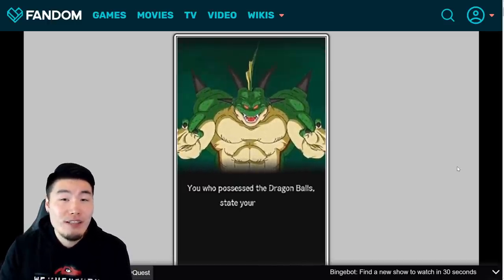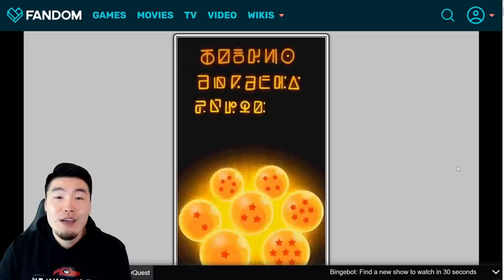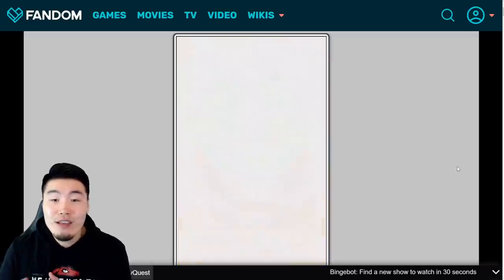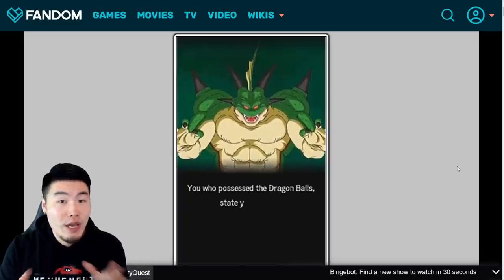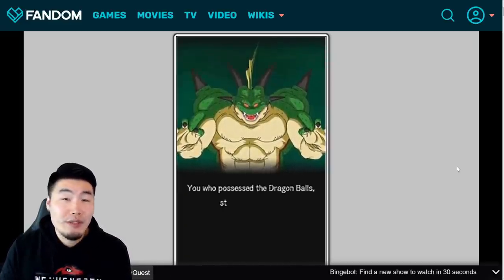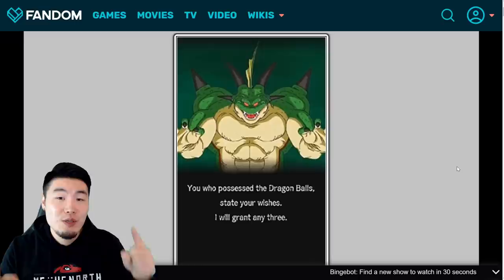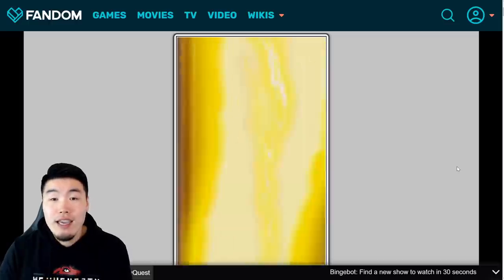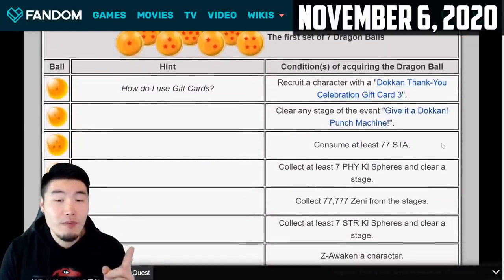If you're watching this video the day it comes out, we can get the one-star dragon ball for the first set right now. Then tomorrow on the 7th we can collect the two-star, on the 8th the three-star, the 9th the four-star, and so on until the campaign is over. If you're watching this in the future and missed some dragon balls, you can collect all the missed ones at once, but any balls not yet released will still be unobtainable. I'll put a date on screen telling you when each dragon ball becomes available.